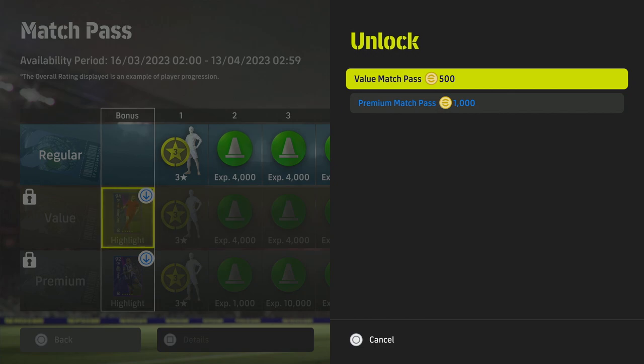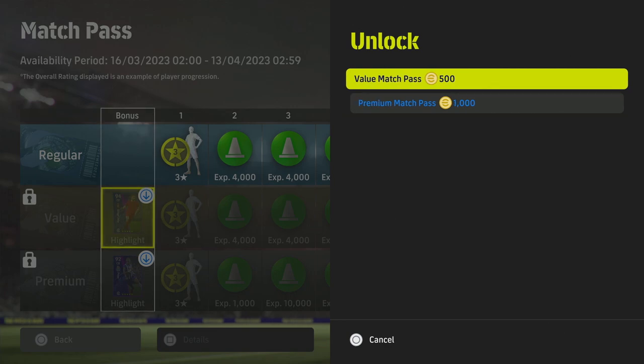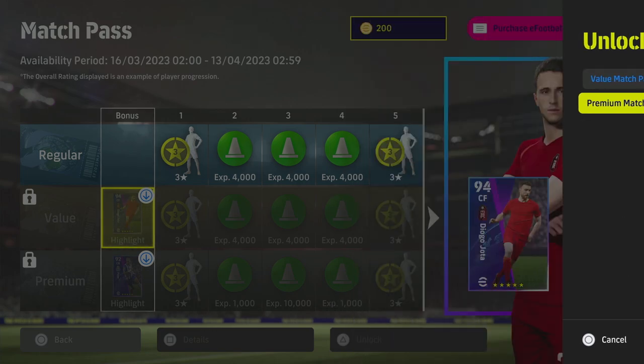I've already bought a match pass before, so I don't get the 50% off for first-time purchase. If you've never bought a match pass before and you're playing the game for the very first time, welcome — and you'll have a 50% discount. So the value match pass will be 250 coins and the premium will be 500. Otherwise it's full price: 500 for the value and 1,000 for the premium.